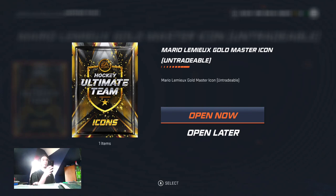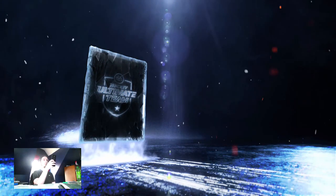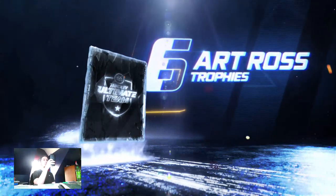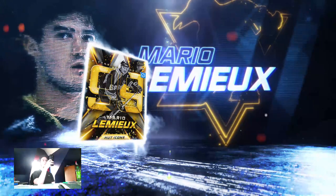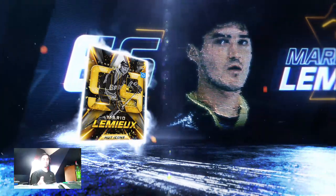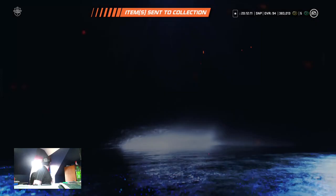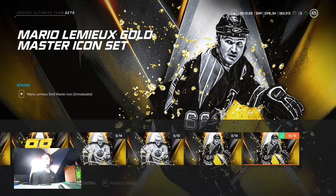We're going to record it for TikTok too. Try to clear the zone — here comes 66 through center ice, splits the D, and score! And we've got him — Mario Lemieux! Super Mario! Magnificent! Let's go! Easy Lemieux card, he's going to slot into my first line, pretty simple.